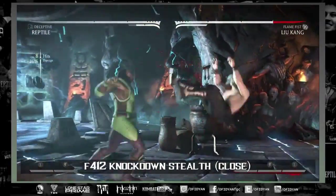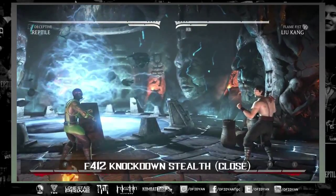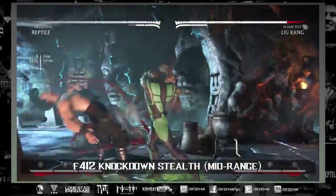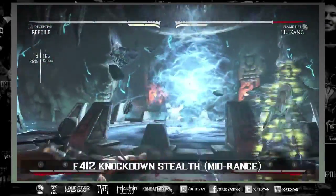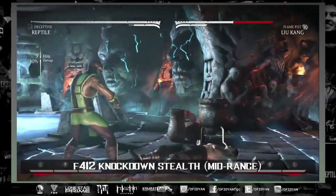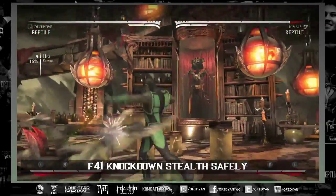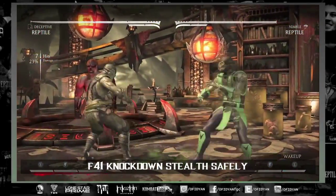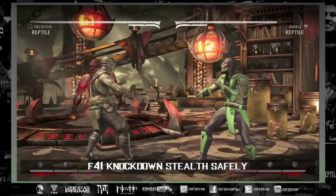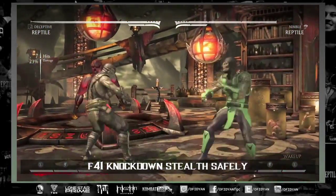I want to talk about stealth knockdowns because they can be a really good mind game. As you saw, Reptile didn't take any damage there. If you do forward four one two, knockdowns that leave them close are punishable by a lot of characters, but mid-range it's harder to punish. If you truly want to be safe, you can do a knockdown like forward four one into the stealth, canceling into stealth. Even if they tech roll, Reptile still can't punish you.